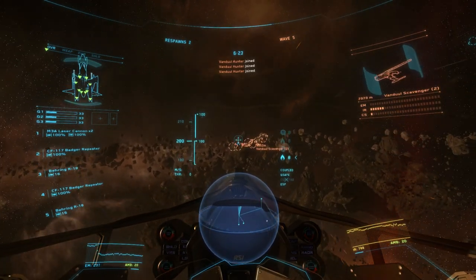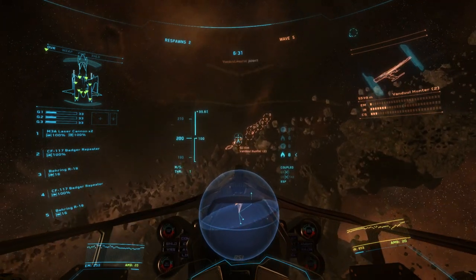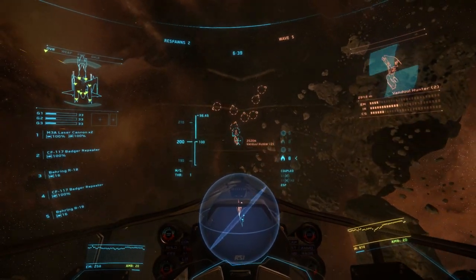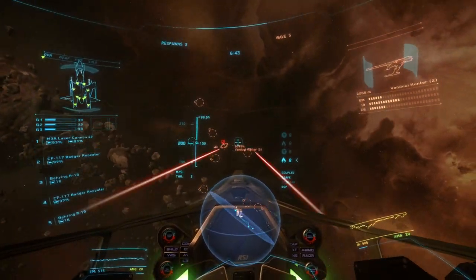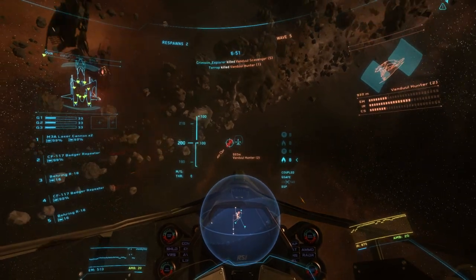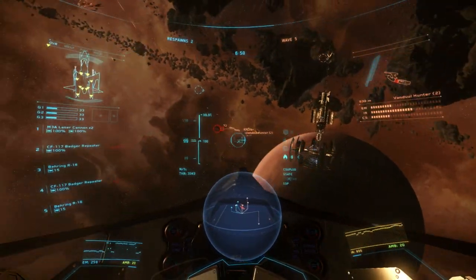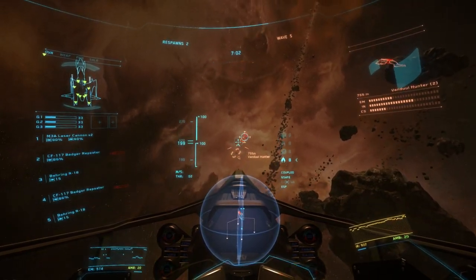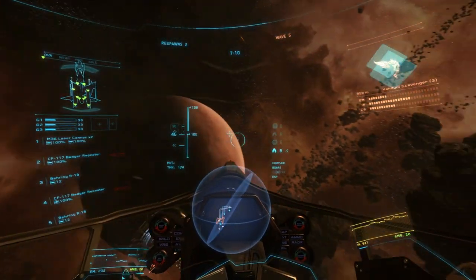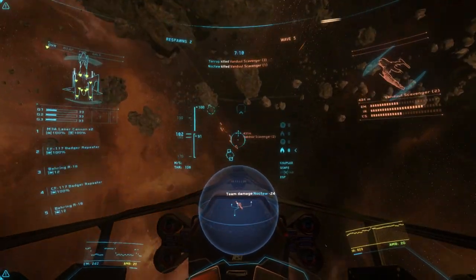Starting wave five you'll get Hunters, and they're a problem for everybody. They're the first ones that start launching missiles at you and are harder to take down. If you focus on the Scavengers instead of the Hunters, you'll find it hard to get through these rounds. Also, don't hold down your trigger because you will overheat the CF-117s — they are prone to overheating like all repeaters. We're tagging this guy. You get points for every hit, so even if someone else gets the kill you still earn some credit.